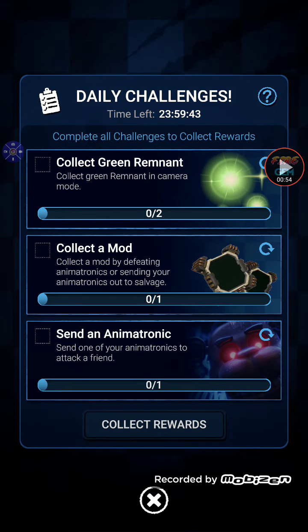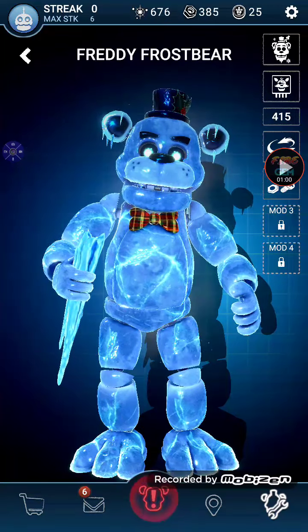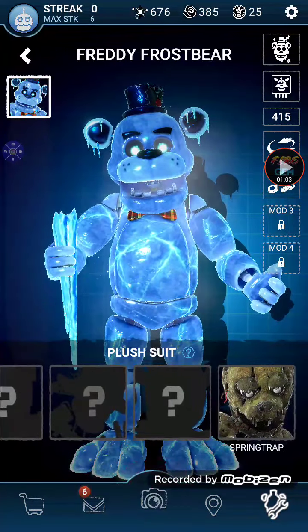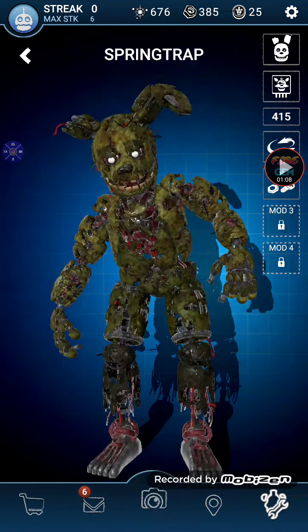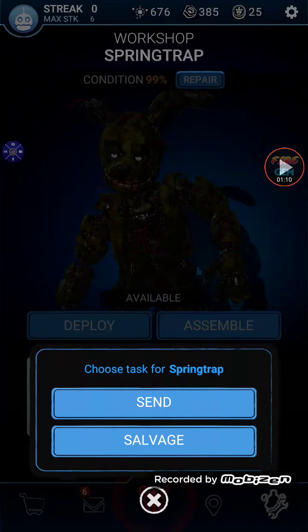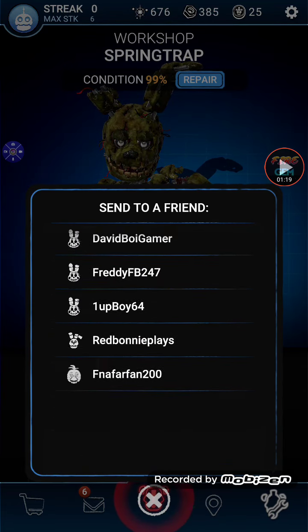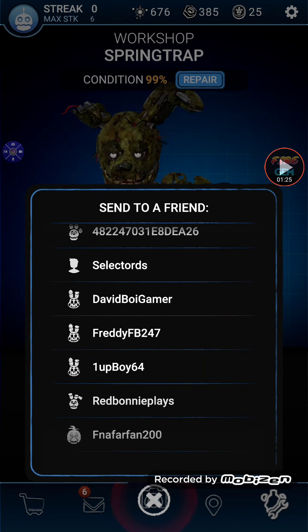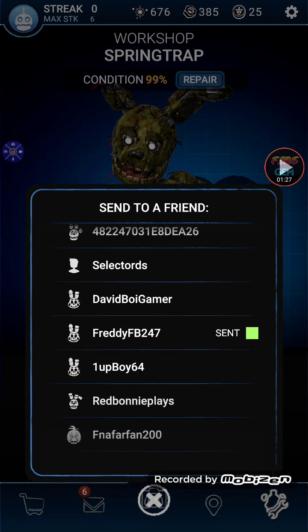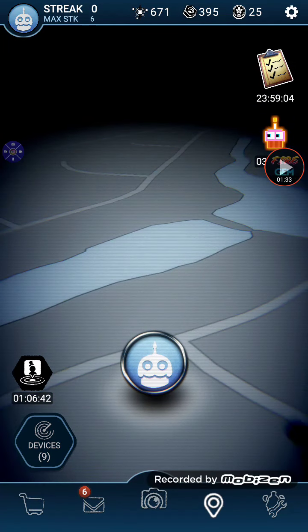Let's see what our daily objectives are. Of course it's always send an animatronic. I'm actually gonna see what plush suits I have. Oh yes, I know what I'm gonna send — I'm gonna send Springtrap with Foxy CPU. Actually I'm not gonna send all three rabbits. I'm just guessing you can tell who I'm probably gonna send it to because I send one to him every single video. Yep, that's right — enjoy your Springtrap, dude.